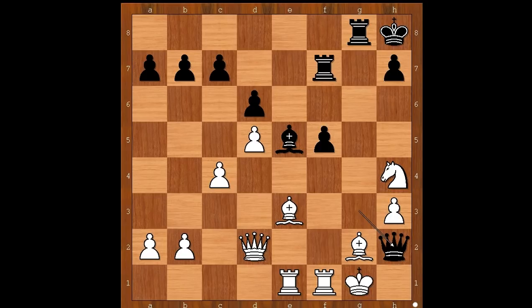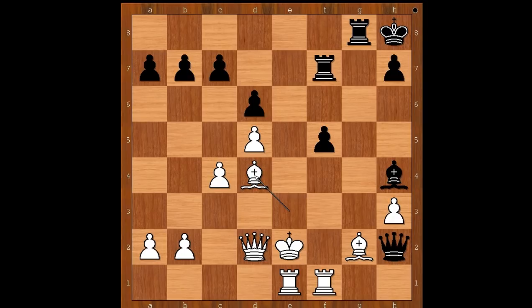Tal played Queen to h2 check, King to f2, Bishop to g3 check, King to f3. King to e2 would be a better move — analysis after the game showed that after Bishop takes on h4, Bishop to d4 check, Bishop to f6, Rook to f2, this is fine for white — white is better. People who analyzed this game: seven grandmasters and three engines — Stockfish, Houdini, and Fritz — all agreed that white is winning. Alpha Zero was not consulted because Alpha Zero was not born yet.